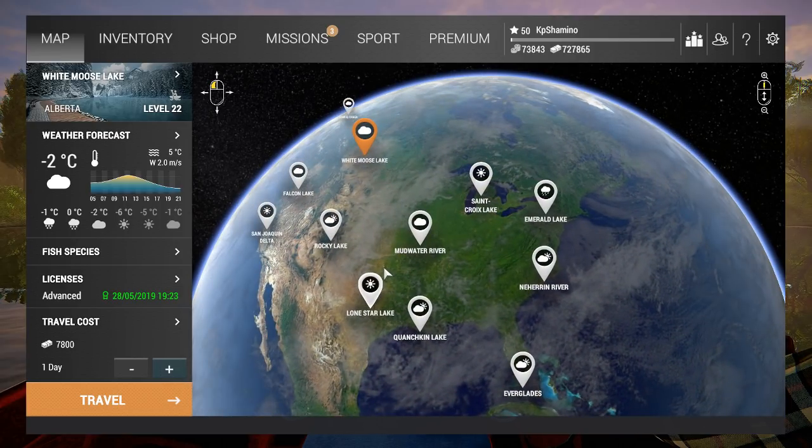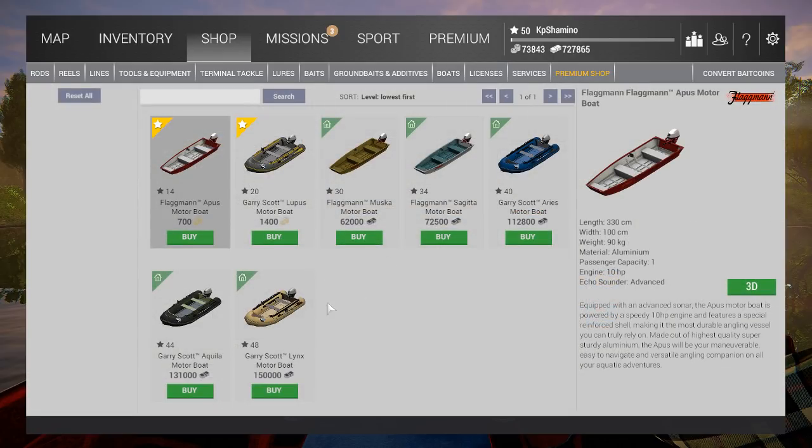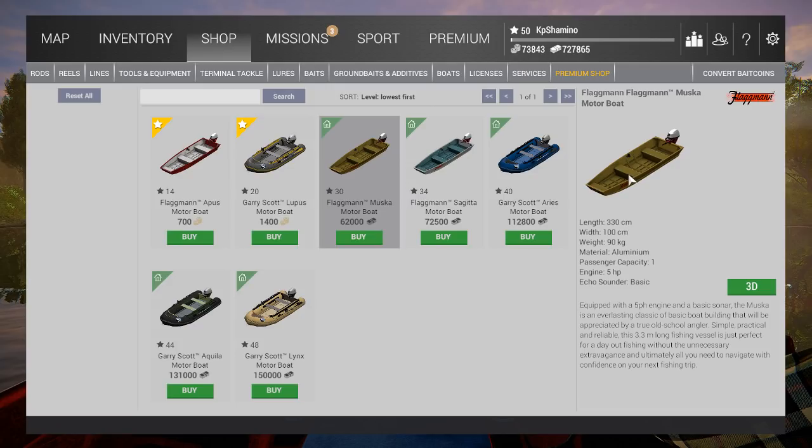Now it's time to go to the shop. I'm not sure the prices and levels will change much. So at level 14 and 20 — it's always the same system in this game — if you want access sooner to better gear you need to pay Bait Coins, but it's not needed. You just level up and buy with normal currency. The two boats at level 14 can be used in Emerald and New York. Then at level 20 you get a rubber boat, at 30 a metal one, and at 34 another metal one. When you click on them you can see the weight, size, and that they've got an echo sonar.